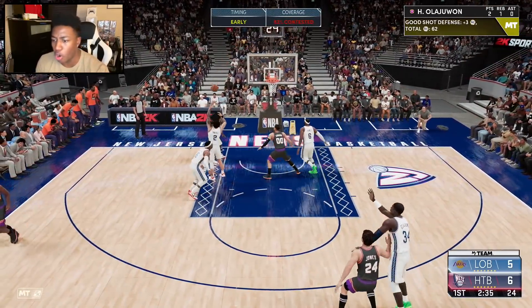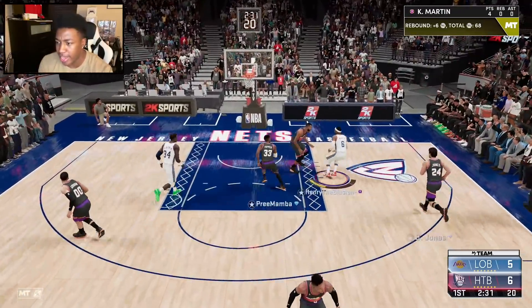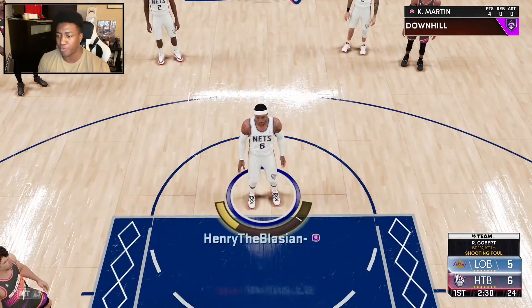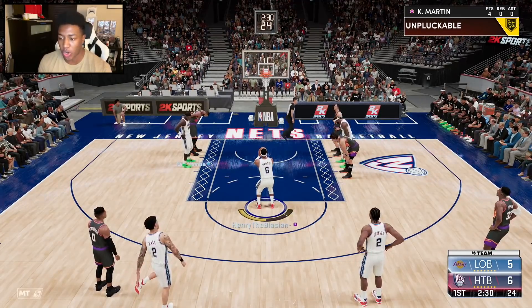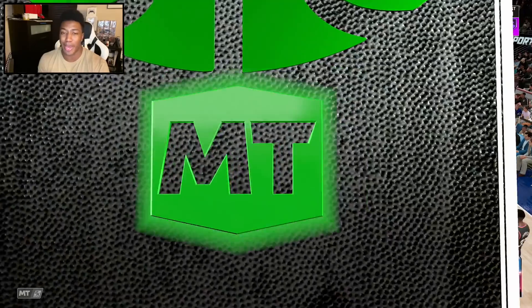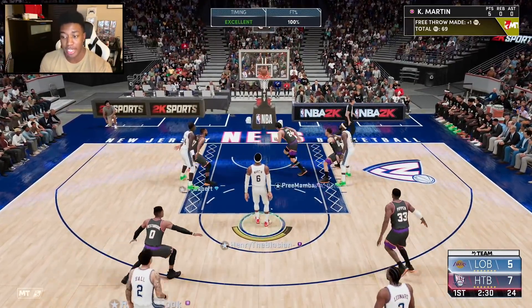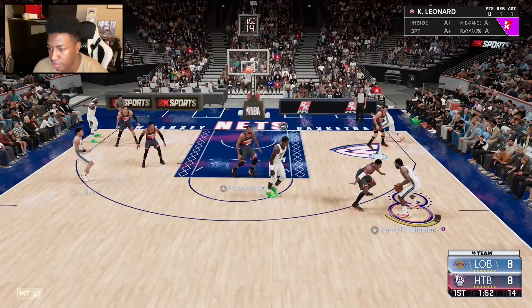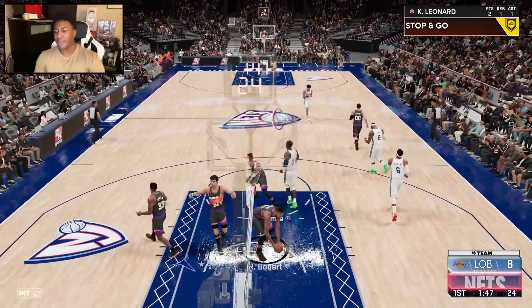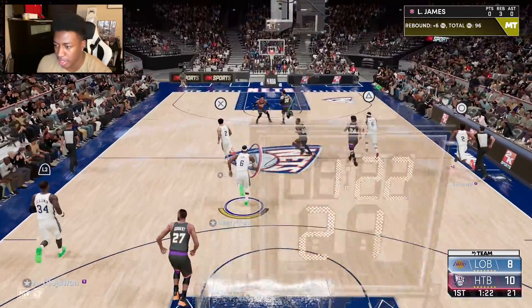Good defense there by Hakeem — no pick and pops around here, not unless it's Kmart. Look at that Hall of Fame downhill — this is the definition of speed as we draw a foul and get some free throws. My favorite thing about this card, though, is how physically he plays on defense. In my opinion, he's going to end up being better than Galaxy Opal Anthony Jameson defensively, 100%. Pump fake, hit that screen — bye bye, Kawhi Leonard.